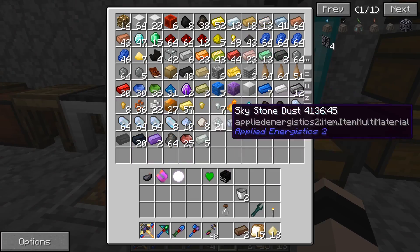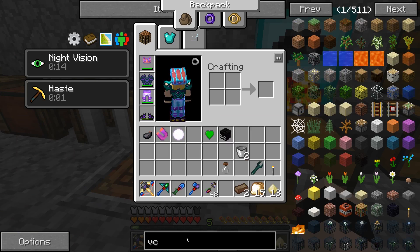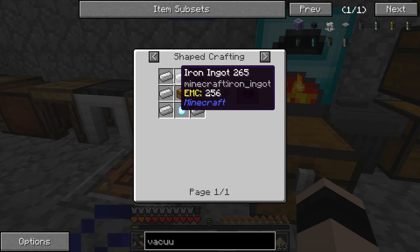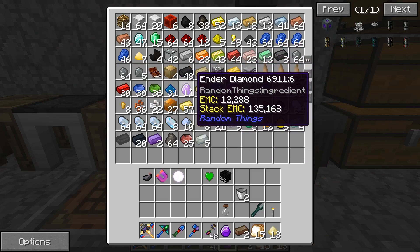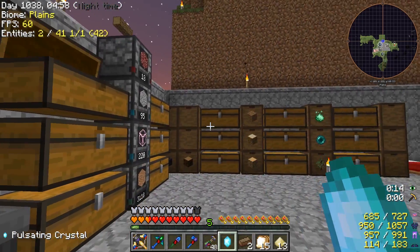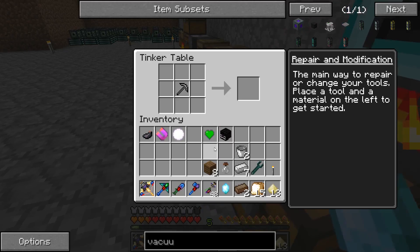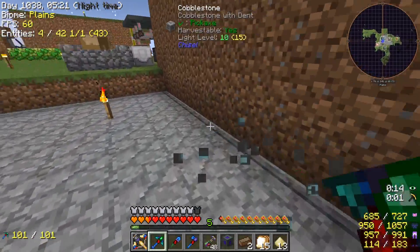These little nuggets — this is what's coming off the AgriCraft farm at the top. Vacuum hopper — that is iron, pulsating iron. Have we got much of that? We have, and we've got the diamond. Seven iron and a chest — we haven't got chests left. Now we have. Vacuum hopper! That I believe does pull XP in.